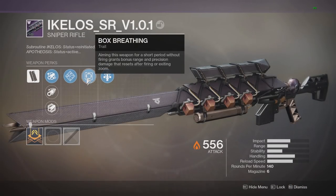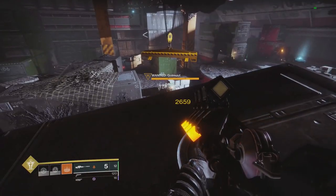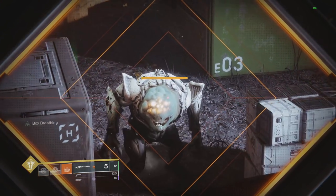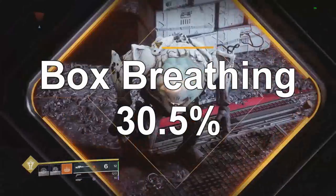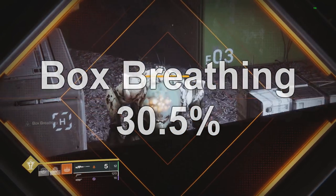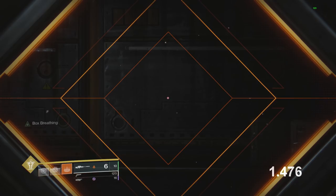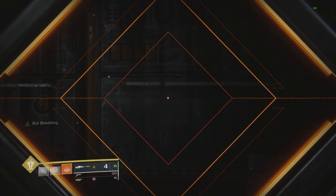Next is Box Breathing, which was nerfed in update 2.0. On the Kalos sniper rifle, without the perk procced I hit 2659; after scoping in and letting it proc I hit 3471, which is 30.5%. Before update 2.0 it was more like 71.4%, so it got a pretty huge nerf. It takes 1.5 seconds to proc after scoping, and once you shoot it removes the perk, so you can only use it on the first shot before waiting to proc it again.